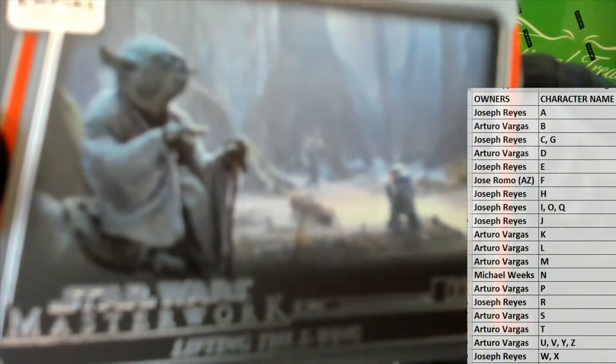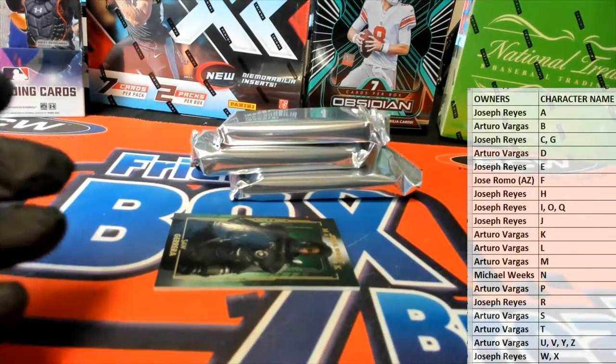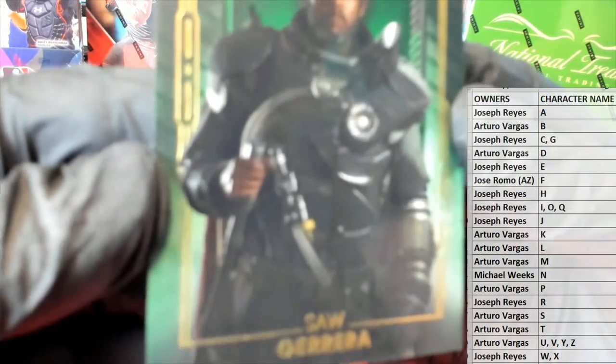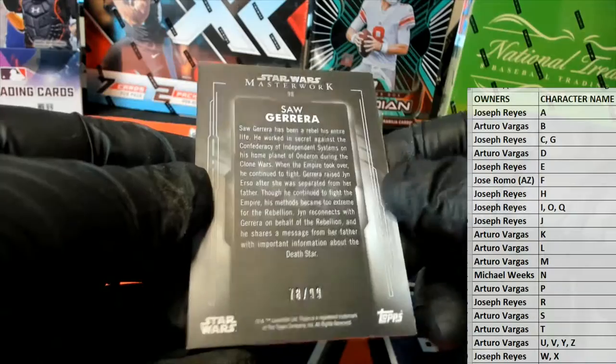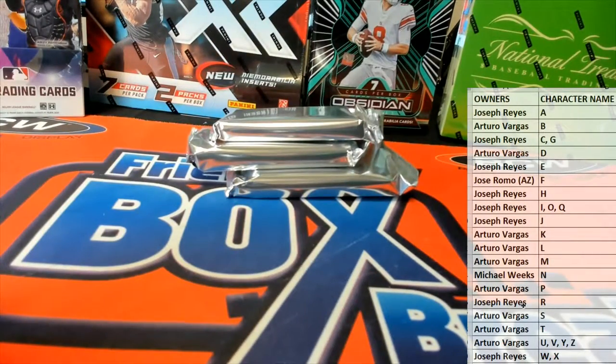And you got the — let's see here — lifting the X-wing Yoda. And I go to Y. Saw Gerrera — old Forrest Whitaker. Check that out. What a card name, man. 78 of 99 right there. That'll go to Arturo.